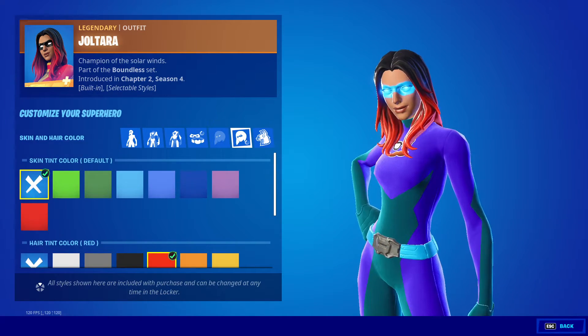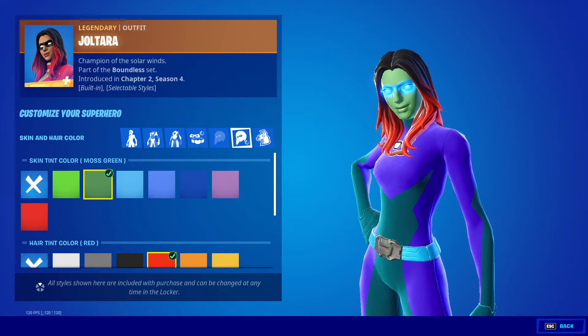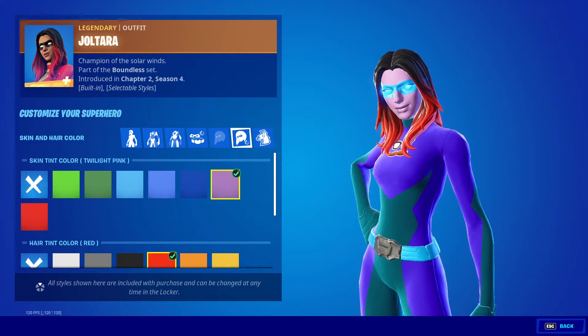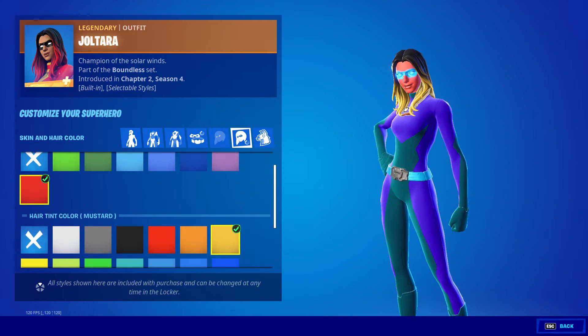Next we got skin and hair colors — skin tint color: default, lime green, moss green, light blue, blue, slate blue, twilight pink, red. Then we got all these colors for hair tint color.